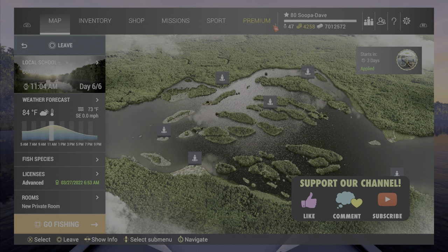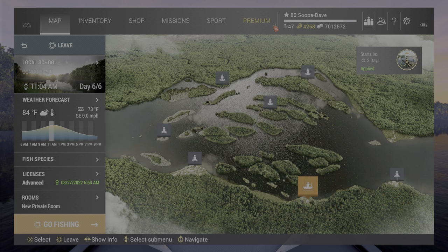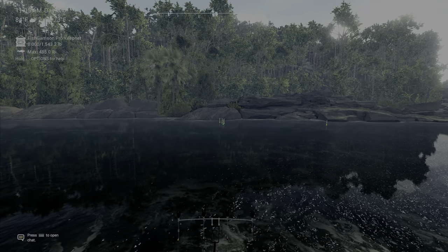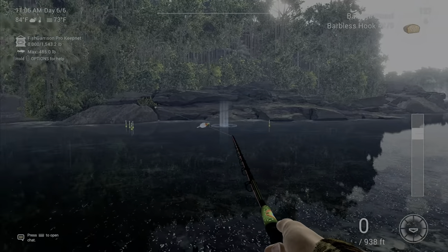Welcome back folks for the Red Nose Lombeo here in the Congo River in Fishing Planet. What you're going to do is bring your boat down to the waterfall area down here where I'm at. They're going to be anywhere across this rock face — they're pretty spread out on this map.